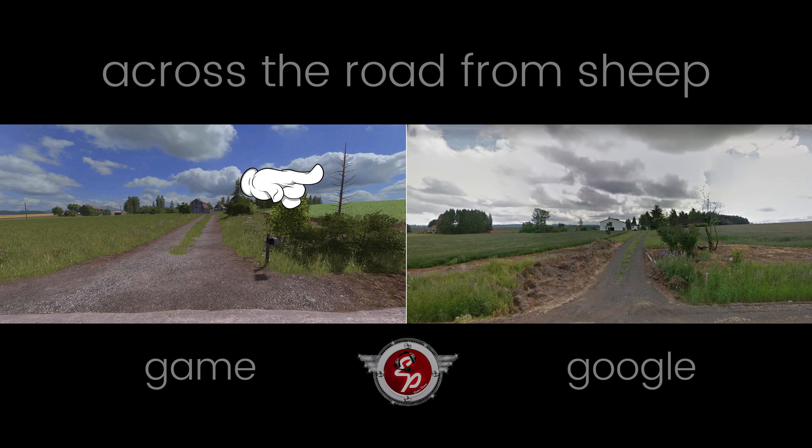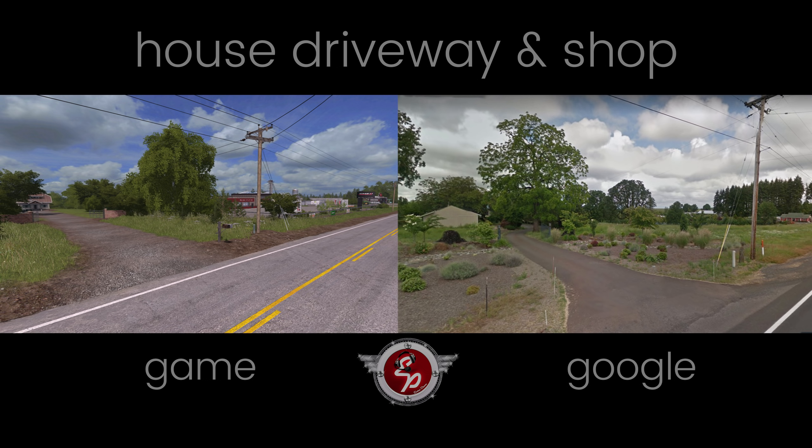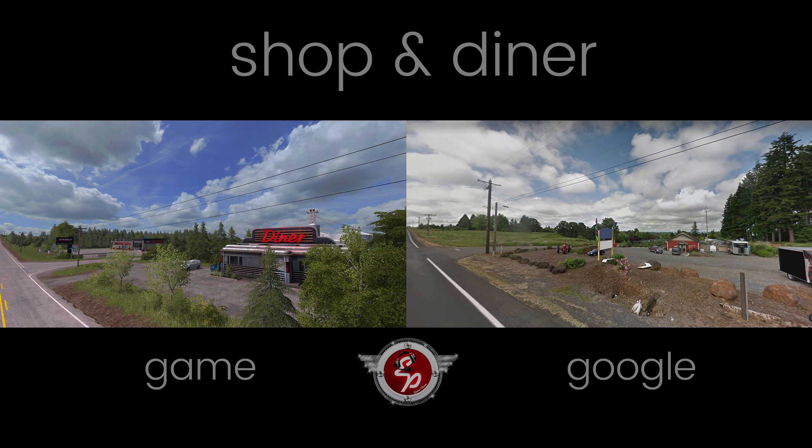You can even see he added the dead tree — it's more prevalent in the in-game picture, and you can kind of see it over to the extreme right in the Google photo. This is a driveway with a little house just before the shop. It doesn't serve any purpose in the game, but it's just another element of realism accurate to the area. Straight ahead you'll see the shop in-game, and in real life it's an empty grass lot, so some artistic license was taken to add things crucial to the game.